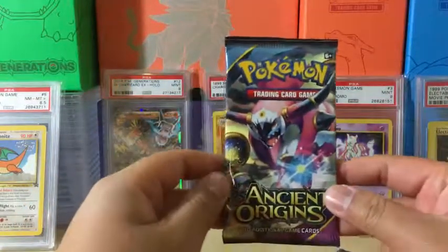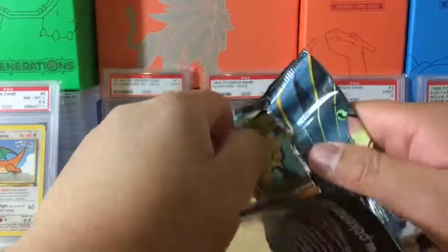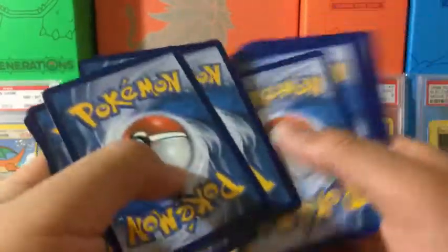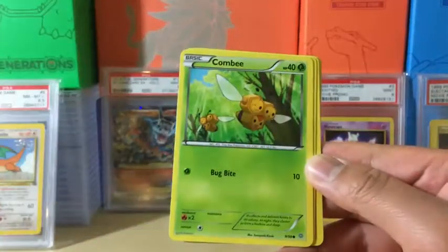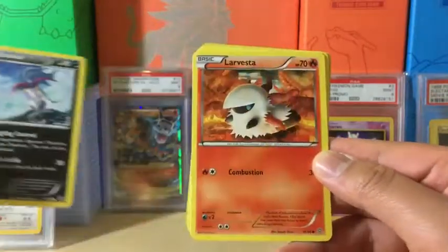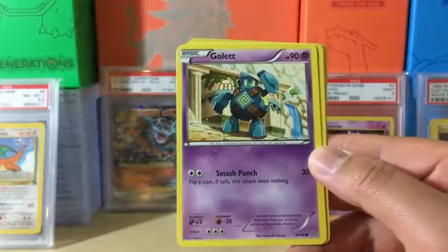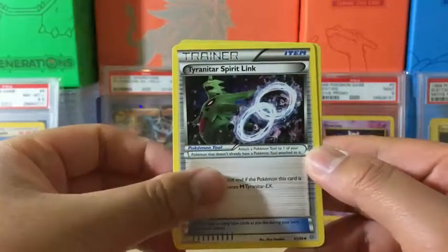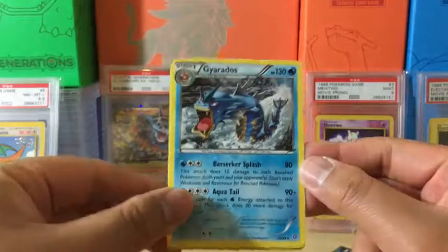Let's see — Ancient Origins. Maybe a full art Hoopa or full art Lugia, that would be nice. We have a Quagsire, Combee, Malamar — I don't know why I said Magmar — Larvesta, Golett, Sliggoo, Empoleon Spear Link, Tyrantrum Spear Link, reverse holo Larvesta, and the rare in the pack is Gyarados non-holo rare.